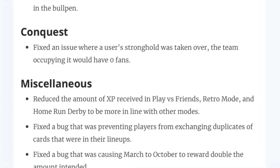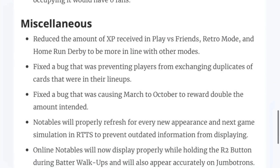Conquest: fix an issue where the user's stronghold being taken over — the team occupying it would have zero fans. So like if you have a stronghold and, say, the Mariners take it over, they'd have zero fans. It was just a weird thing — how are you taking over a stronghold and have zero fans at that point? So they have actually fixed that, which is huge.